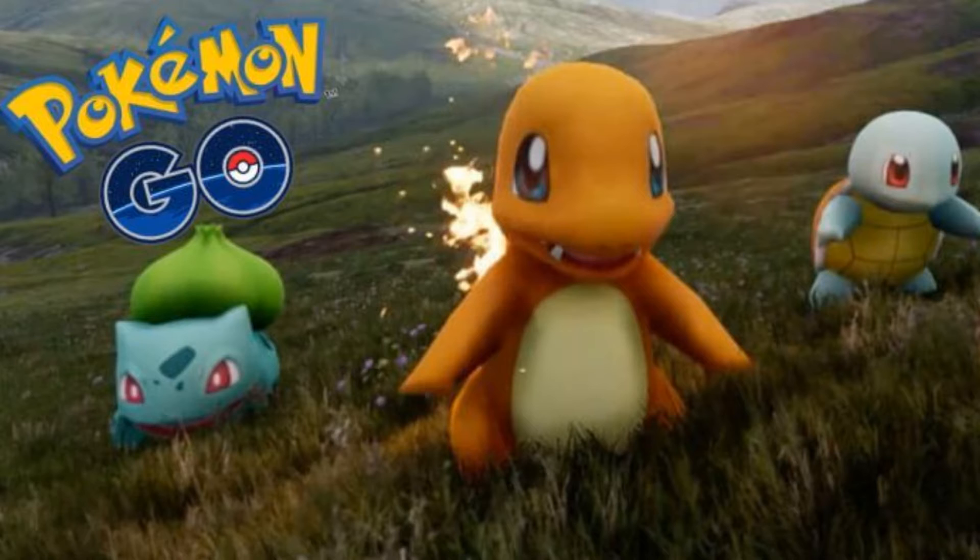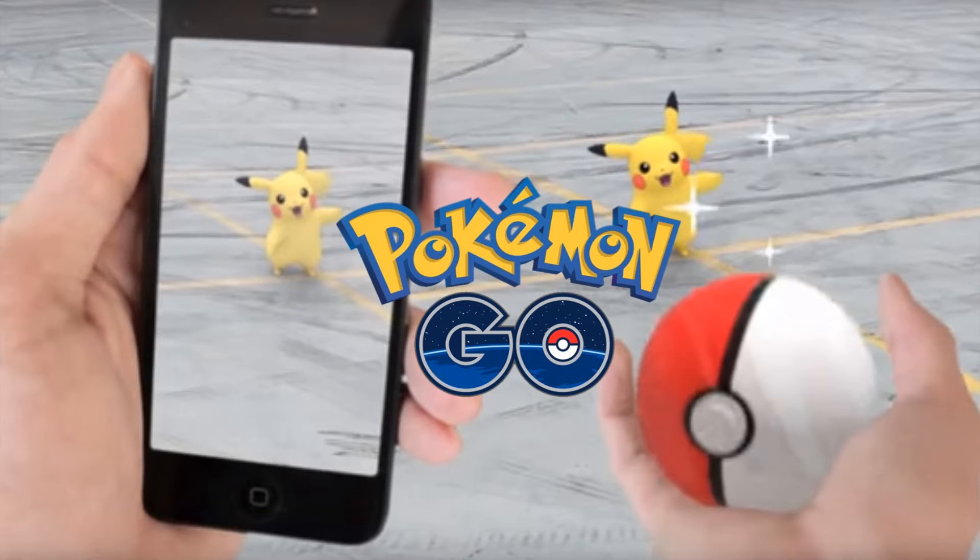First up: how to catch your first Pokemon. When you first start, you've got a choice of three Pokemon — Charmander, Bulbasaur, and Squirtle. You can also choose Pikachu — all you have to do is walk away five times and you'll get the choice of Pikachu. Then just click on the one you want.